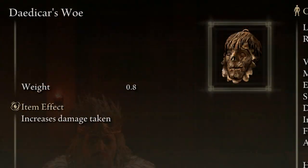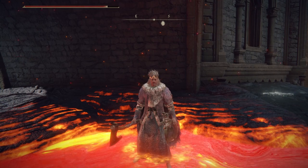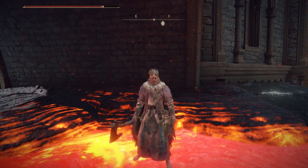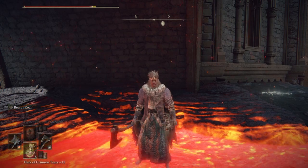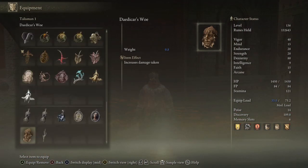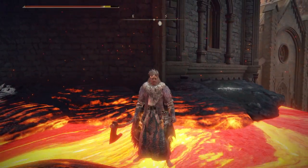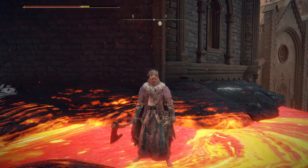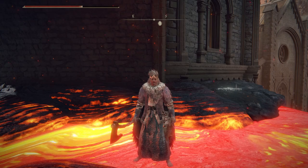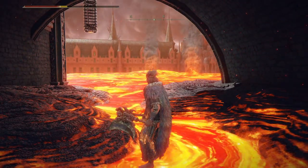And then finally, the Daedicar's Woe Talisman. This one doubles your damage taken — just straight up, nothing hidden. You might be thinking, well, there has to be some benefit to that, right? There has to be some way of making that good. Well, that's the thing — there isn't even a weapon or spell in the game, at least as far as I'm personally aware, that benefits from you taking more damage. There are some that react to you being hit, but not to taking more damage within the same number of hits. So as far as I can tell, this is entirely 100% an optional hard mode slider for some reason. Lose a talisman slot and take twice as much damage. How great is that?